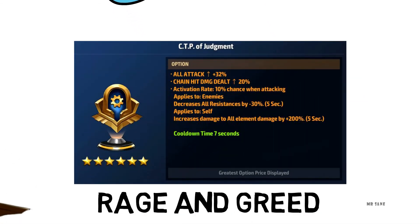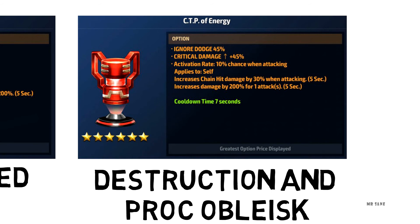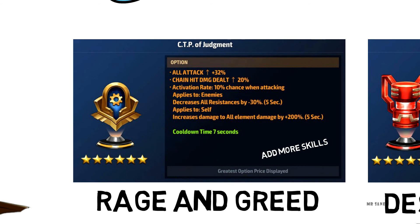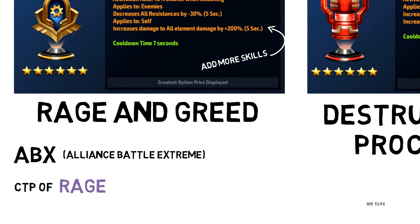One way is for CTPs like CTP of Judgment, Rage, and Greed. The second is for CTP of Energy, Destruction, or any other damage proc obelisk. A damage proc obelisk is basically an obelisk with a damage proc. We all know damage procs and CTPs like Judgment and Rage can accommodate any number of skills in that five-second damage proc window. So if you have more attack speed, you will be able to fit more skills into those five seconds, which will ultimately increase your damage output. Attack speed is very important for players who are ABX focused, and CTP of Rage is the best CTP for ABX, so maxed attack speed will really help increase your score.